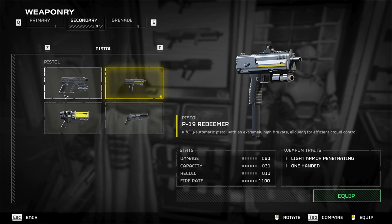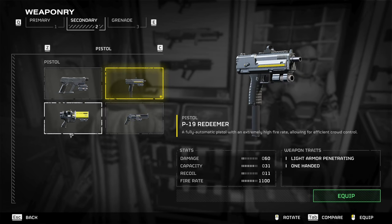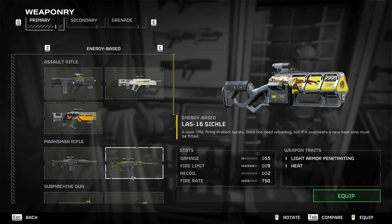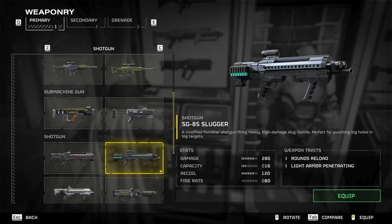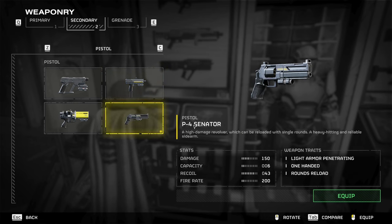Then you can go ahead and pick — I like this one. Actually, never mind, I don't want that one. Let's go ahead and do the blue one. The blue one's good.